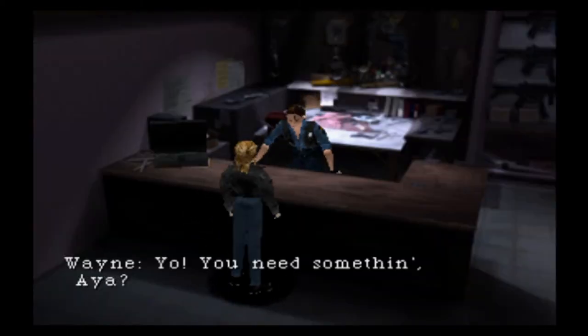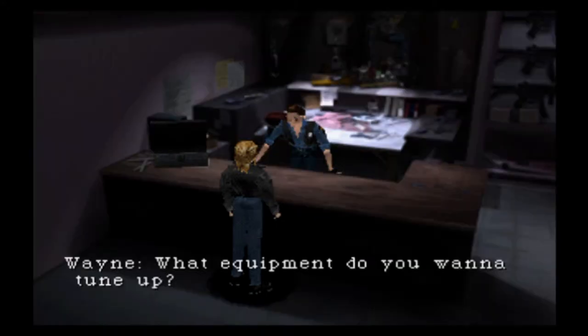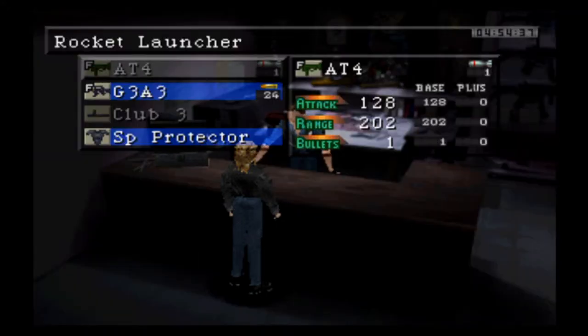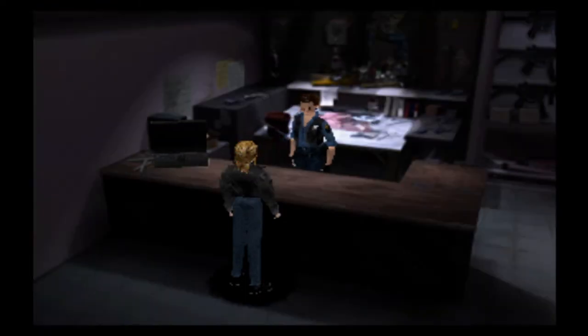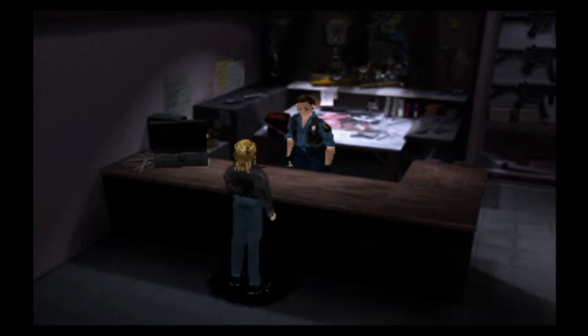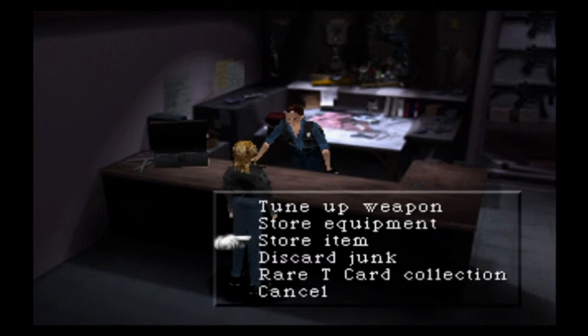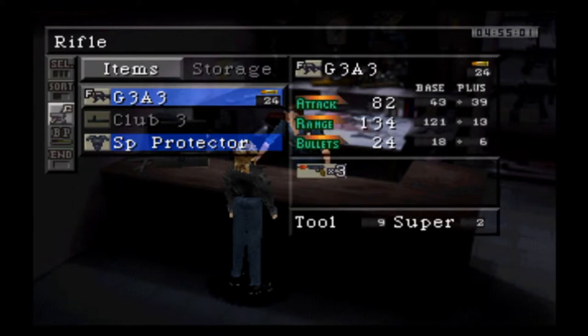I also mentioned I was going to build my weapon and get it ready for the final stages of the game. I have all the components I need now. I decided I want to use the G3A3 rifle that I've been using — the one I got at the hospital — as my endgame weapon. I only need one trading card to upgrade it to max so I have all four slots available to put abilities into.